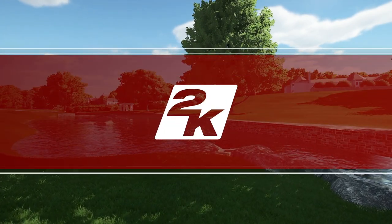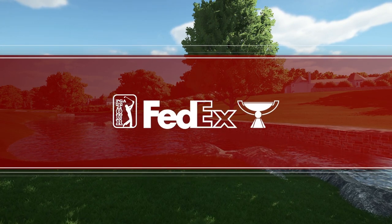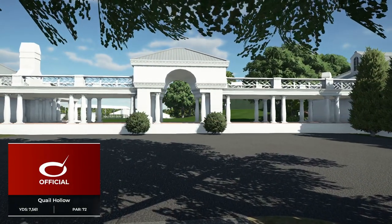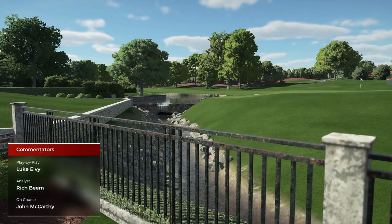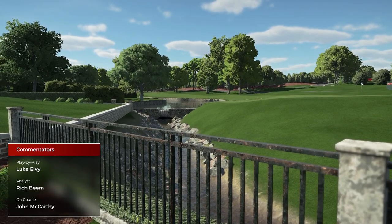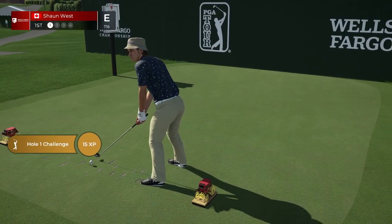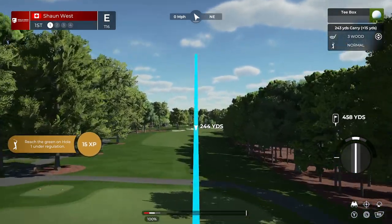Hello everyone. Delighted to have your company here on 2K Sports for our PGA Tour action. Today's coverage of the Wells Fargo Championship is about to begin. Welcome to Quail Hollow Club. I'm Luke Elvey with my mate Rich Beam in the booth. This golf course really smacks you in the face straight out of the gates - 512 yards par 4, dog leg to the right, bunkers down on the left hand side, only reserved for the long hitters. The second shot goes to a very narrow green that sits down below the player. It's a very difficult opening hole. You make four here, you're pretty happy.